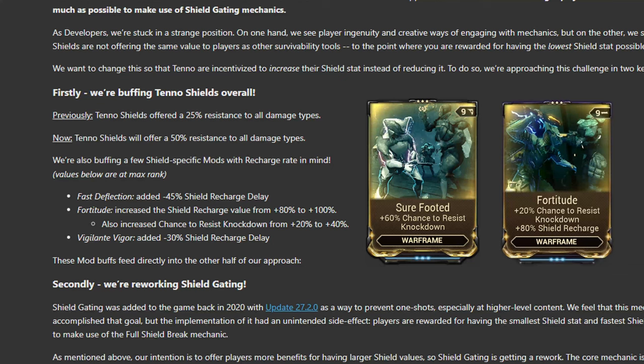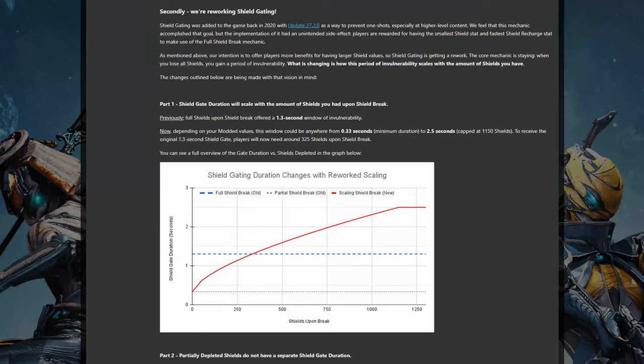Now this is where the simple buffs end and we start getting into the potentially controversial. I'm going to preface it by saying that I like these changes. Shieldgating is being adjusted to no longer be one of two fixed values. The shieldgating mechanic means that when your shields reach zero, you become immune to further damage other than toxin until your shieldgate expires. Currently that's a 1.3 second shieldgate if you reached full shield since your last shieldgate usage, or 0.3 seconds if you did not.